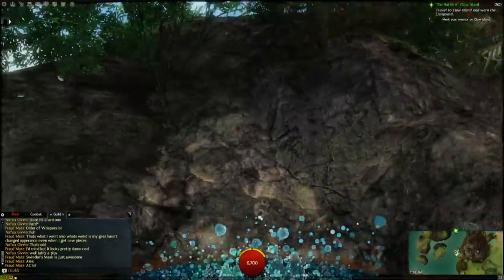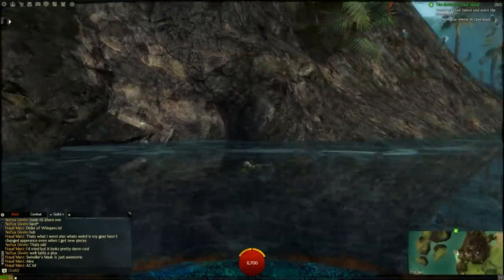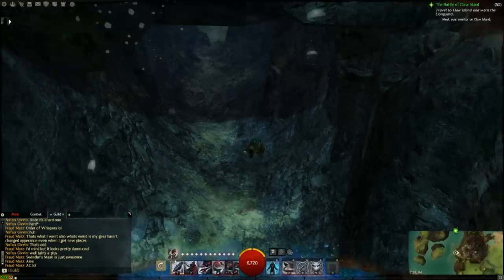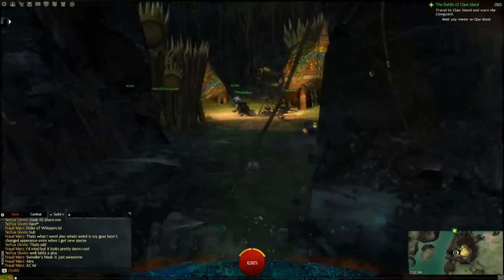You swim right around here — you can kind of tell there's something here, it looked kind of different. Swim down and you'll swim under this little part here. Pop your head up if you want to — I guess you can stay under the hallway there.